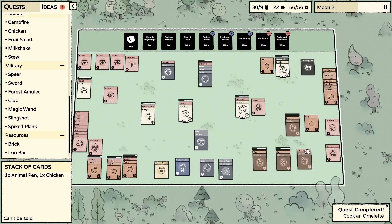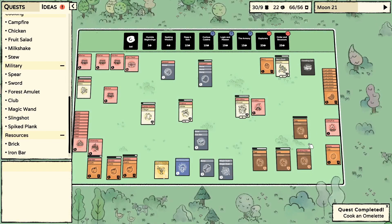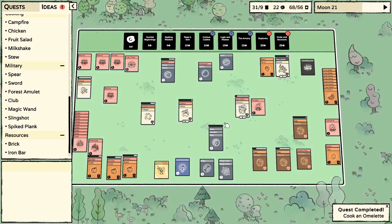The animal pen can hold five animals. We'll do one more chicken and wait for another egg — max out our animal pen. I'm going to get a few more of those built too. We're going to have nothing but omelets going. Found our flint just about in time for the baby.